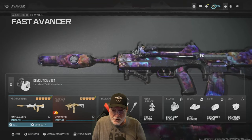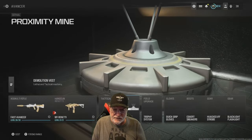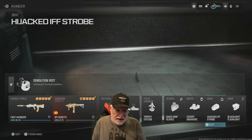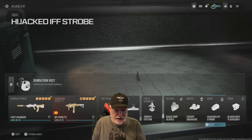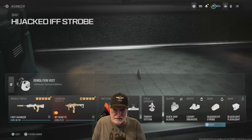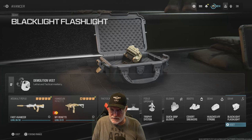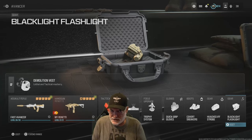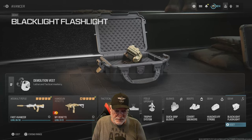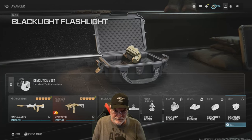Let's look at my perk setup. I always go with the demolition vest in free-for-all because I get two lethals — proximity mines for me. I go with the quick grip gloves so I can change to my secondary very quickly. Covert sneakers is a must. Here's a little jewel that one of you in the stream told me about: the hacked IFF strobe. It keeps all killstreaks from zeroing in on you — the turret can't see you, the helicopters can't see you, and the jet can't see you. I use the blacklight flashlight so I can see when the enemy steps in paint and follow them. The tac mask helps with stunners and flashers, but it isn't required as much in free-for-all since people don't tend to throw out tacticals as much as in 6v6.